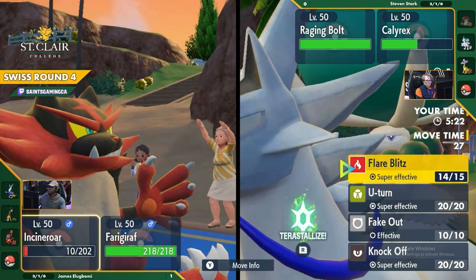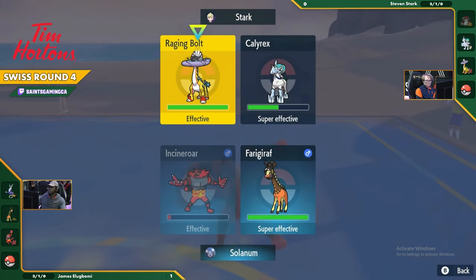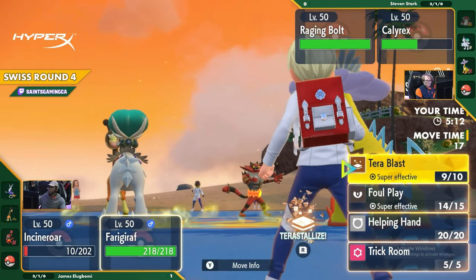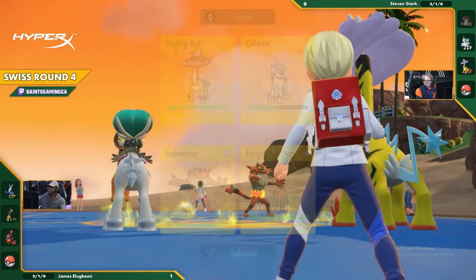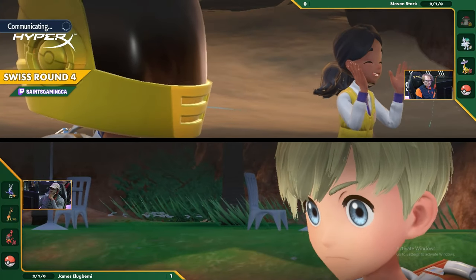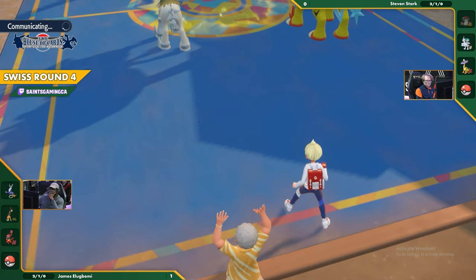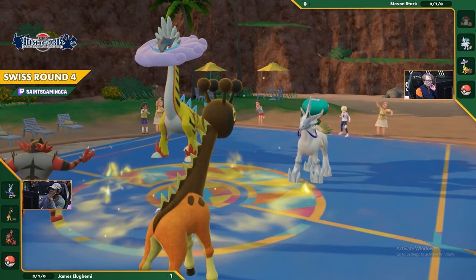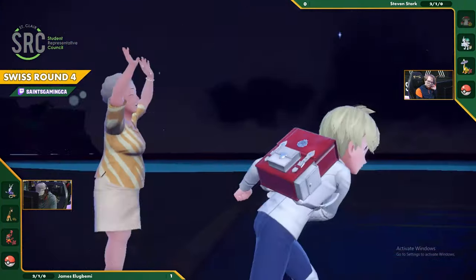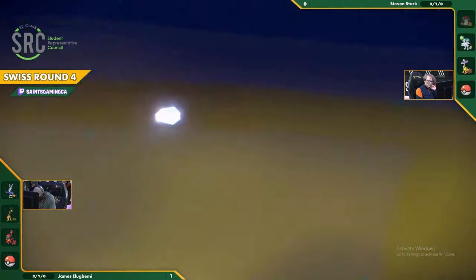Incineroar is actually slower than Raging Bolt, which means it's faster than the Raging Bolt - it could get a Parting Shot off, switching into Ursaluna. I wouldn't be surprised if we see a Parting Shot with Ursaluna in the back. A Parting Shot into Ursaluna onto the Calyrex potentially - actually it makes more sense to put that onto the Raging Bolt. Calyrex is a little bit less threatening right now, but the Terra Grass Calyrex - I don't disagree with this.